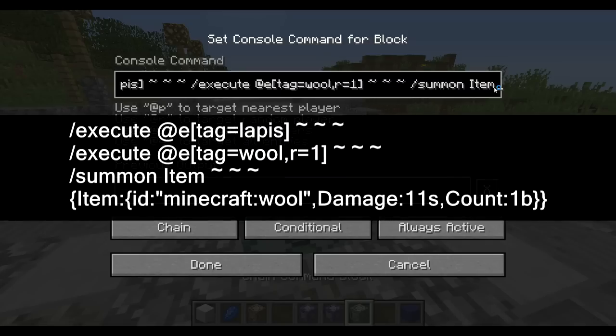So now let's summon an item — summon item at that position. We're going to make sure the type of item is correct, so we're going to go item_id minecraft:wool and we're going to make sure this wool has a damage of 11s. Now 11s means blue. Let's go count 1b and close our brackets off like so.